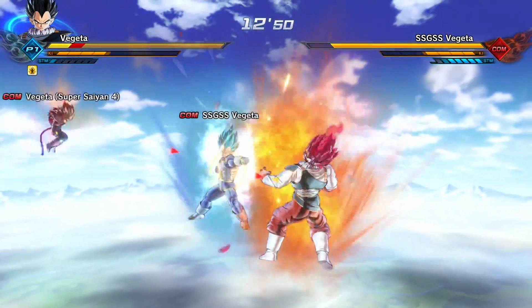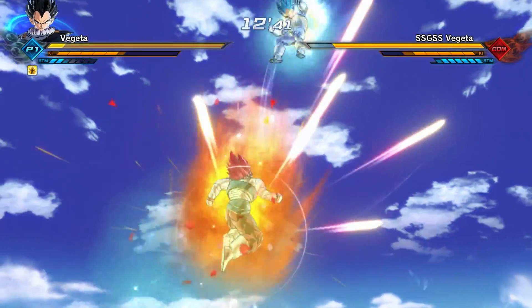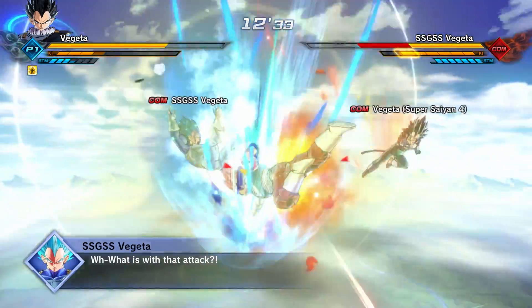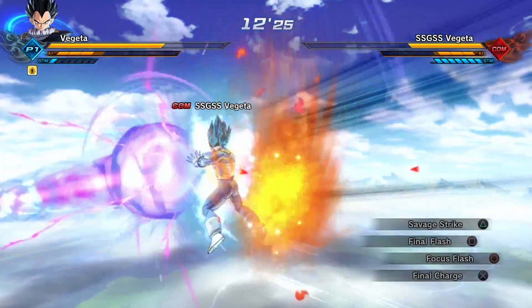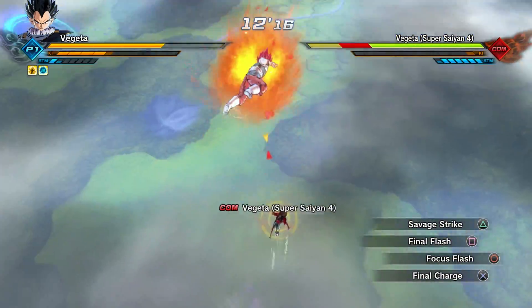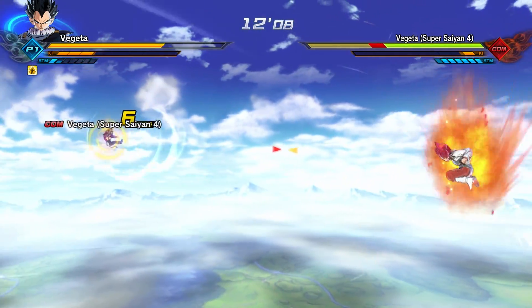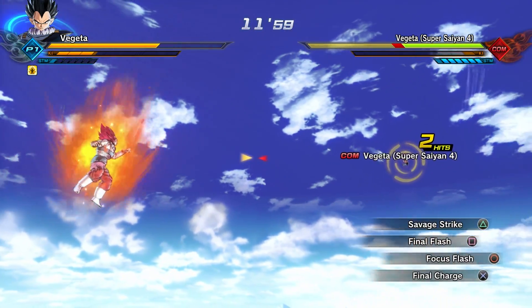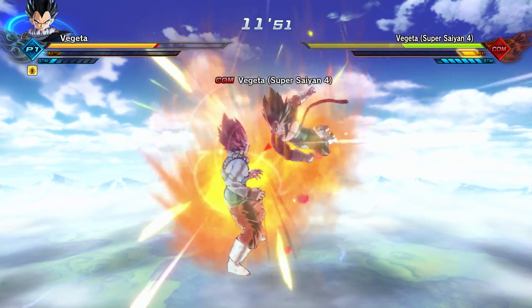Super Spirit Bomb Vegeta, bro — what?! And our Spirit Bomb missed. Just imagining this Vegeta being on the same level as a Super Saiyan Blue Vegeta is ridiculous. That Big Bang Attack does too much damage. Alright, we got that Vegeta out of the way. Now it's time for Super Saiyan 4 Vegeta to go down. We can't lose to this boy, not to the GT Vegeta.